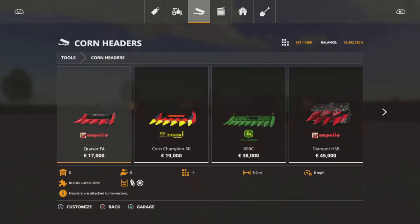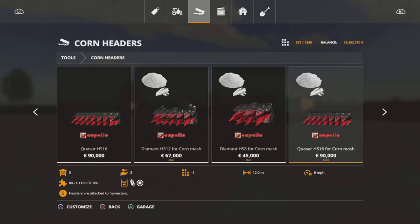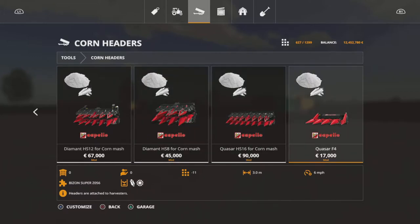In the corn headers section - not forage headers - to do the corn porridge, right at the very end we've got these modded-in ones again with the symbol, and they also say 'for corn mash', apart from this one at the end which I don't know why doesn't say it. Oddly enough the small one at the end says it's for the Bison Super, which is obviously a normal standard harvester not a forage harvester, so I'm not quite sure about that.